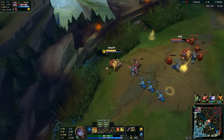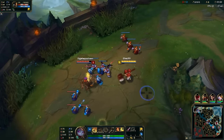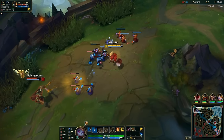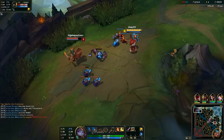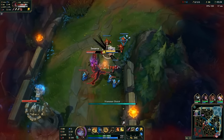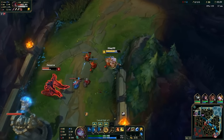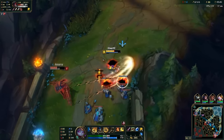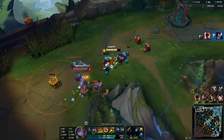Poppy's new passive, Iron Ambassador, seems built to make up for her years of struggling in laning phase. With no sustain, she's had a lot of issues in the past against other top laners who've had all sorts of ways to harass her with solid damage while also being able to out-sustain her and her health potions if she fights back. This new passive is built to counter that. It seems really one-dimensional at first as something you just use to last-hit minions if you're struggling in laning phase — you get the bonus range so it's easier to last-hit, plus you get a shield so you can just run up and last-hit some more without having to worry about getting harassed while doing so.